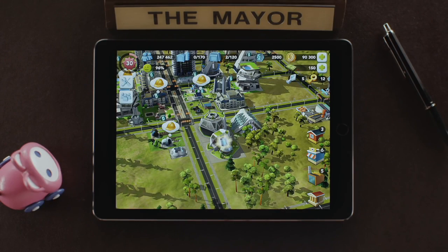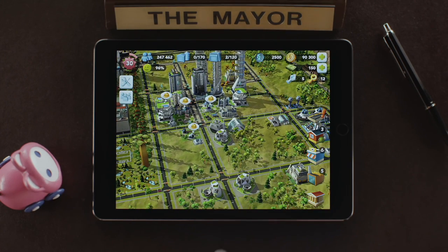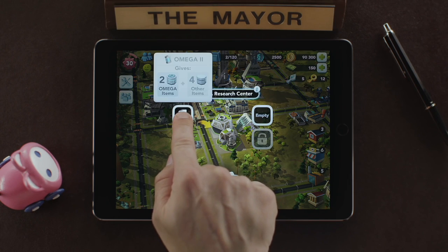When the material is ready, you can simply tap it to collect it. You can have several Omega Labs in your city to produce more material at the same time.